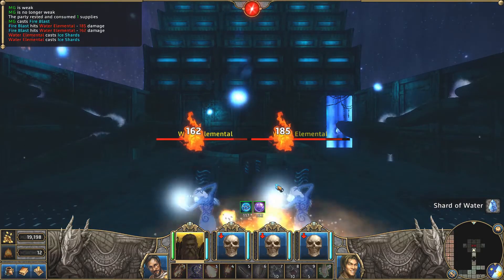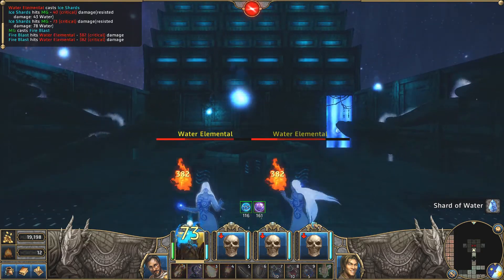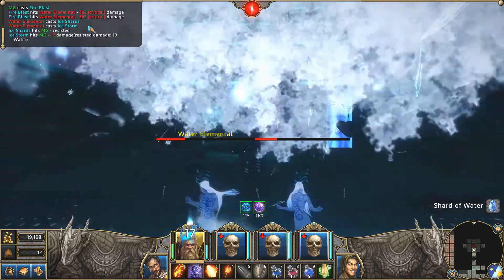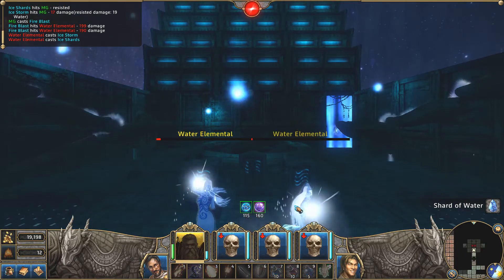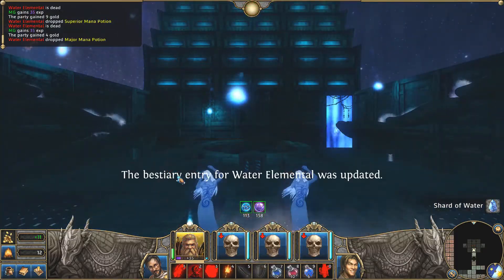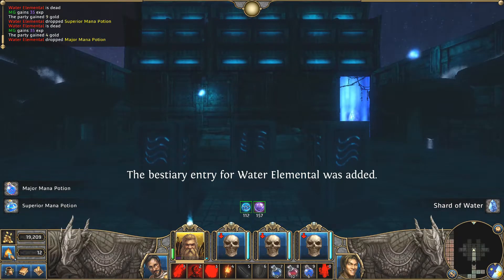Let's just blast them. They do significant damage here but we critted both of them. Very nice. They didn't do anything to us — we barely took any damage. 463 crit. Amazing. Let's rest here.